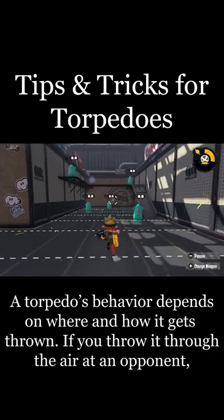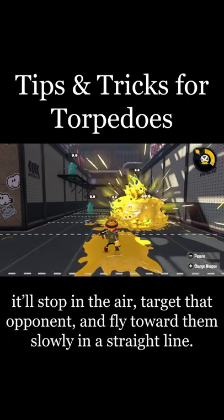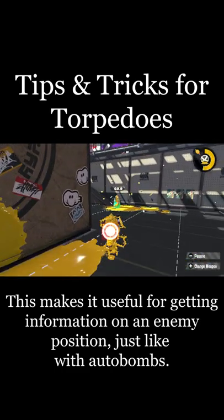A torpedo's behavior depends on where and how it gets thrown. If you throw it through the air at an opponent, it'll stop in the air, target that opponent, and fly toward them slowly in a straight line. This makes it useful for getting information on an enemy position, just like with autobombs.